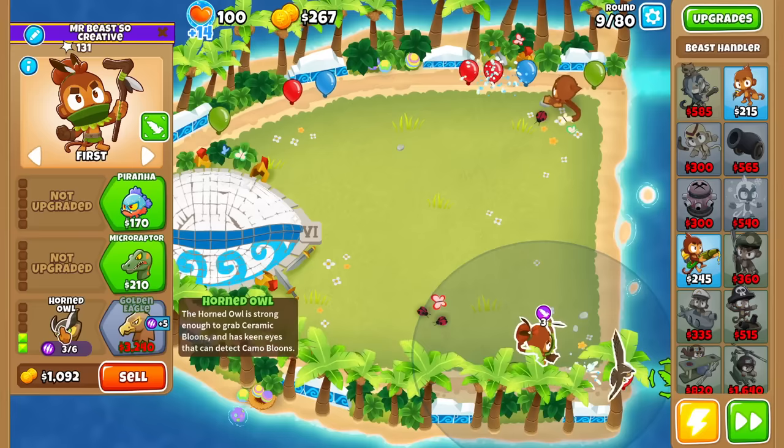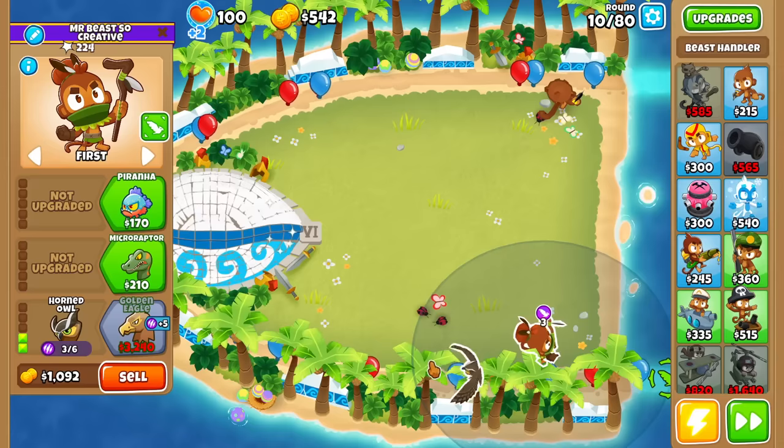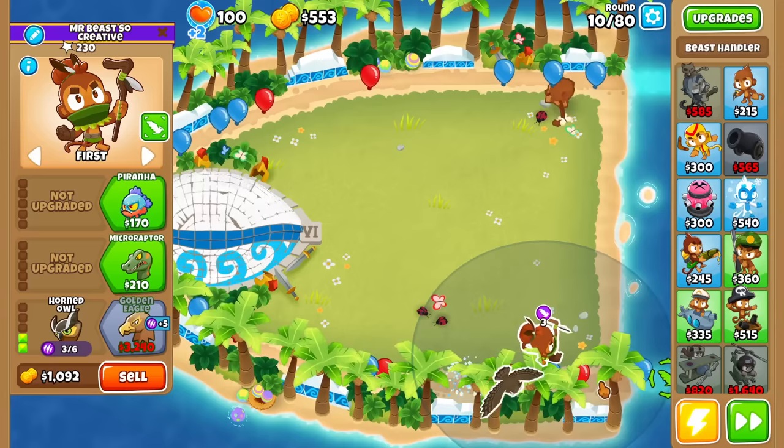Definitely not the greatest display of the Beast Handler's capabilities right now. What it's doing is popping one balloon to try to pick up, but if it pops it, it doesn't pick anything up. It does also seem to do splash damage though, because it's only blues but it's doing six damage at a time — four damage right there.